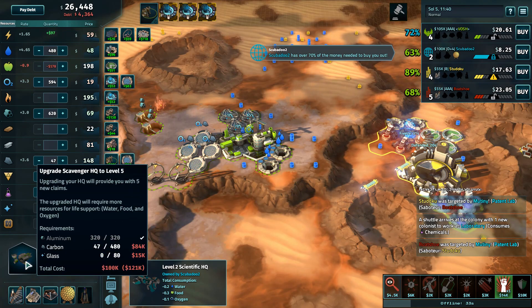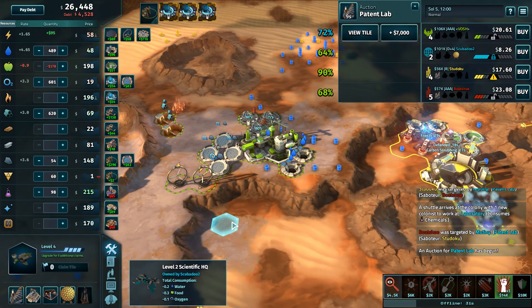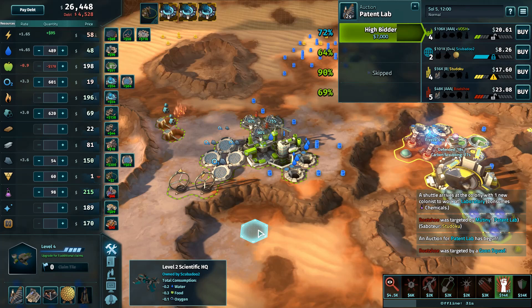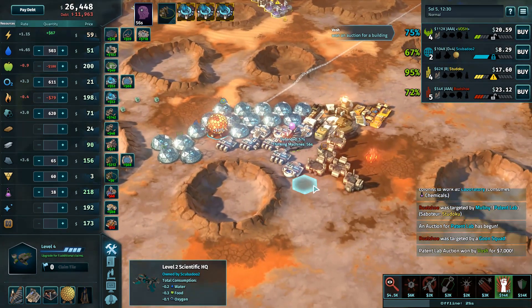Vosh wants to get to the upgrade and keep moving through tech. He might want to build an off-world later in this game because food in particular looks quite valuable, but carbon at 150 a piece and only 54 carbon in stockpile is concerning. A patent lab auction is vaguely interesting — but it would cost 121,000 to upgrade right now, which is absurdly high for a patent lab. They went immediately into Thinking Machines.